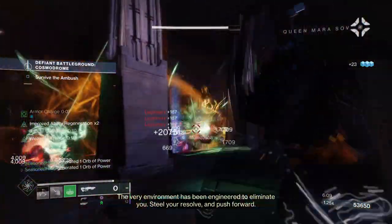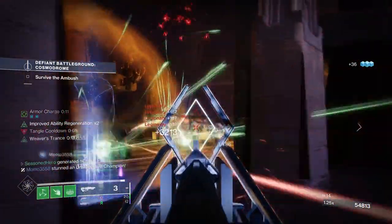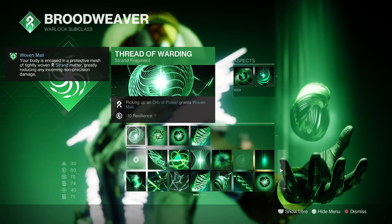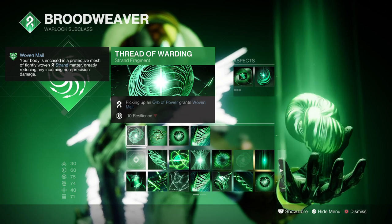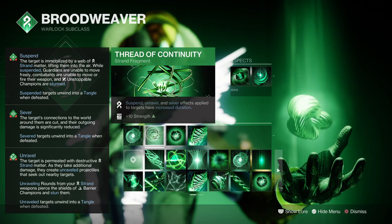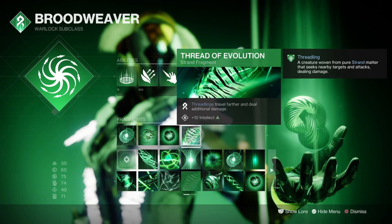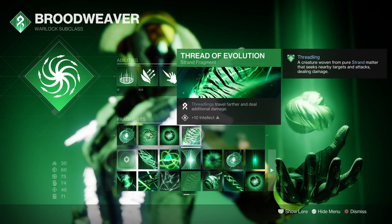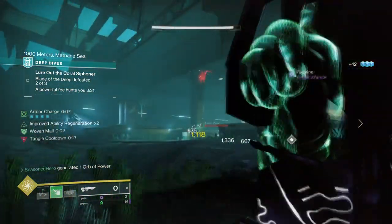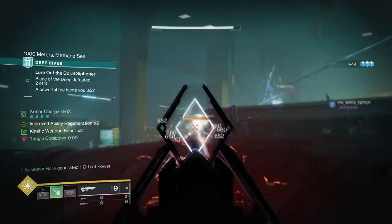This is where I see the use of the Wanderer being used, as it can also suspend targets and tangles are very reliable in most crowded situations. Looking to the fragments, we have Thread of Warding where picking up orbs grants Woven Mail, Thread of Continuity where Suspend and Unraveling effects have their duration increased, Thread of Generation which allows weapon damage to generate grenade energy, and Thread of Evolution which allows threadlings to travel further and deal additional damage. Thread of Continuity and Generation are two fragments that are going to play a big part within the build.